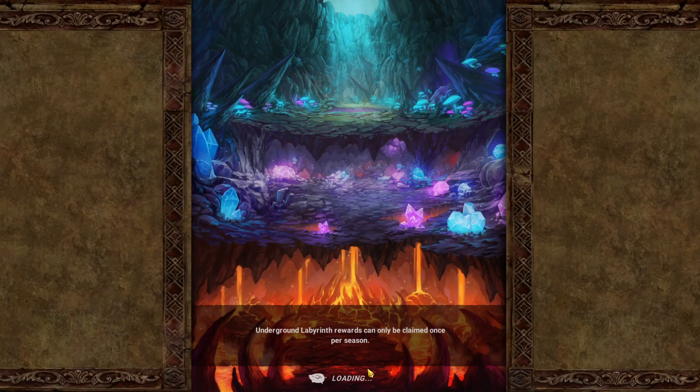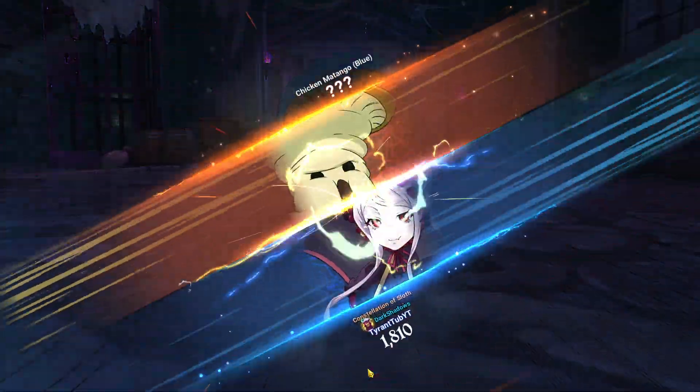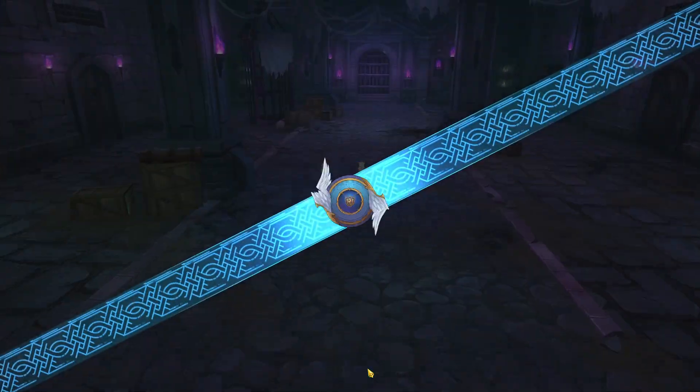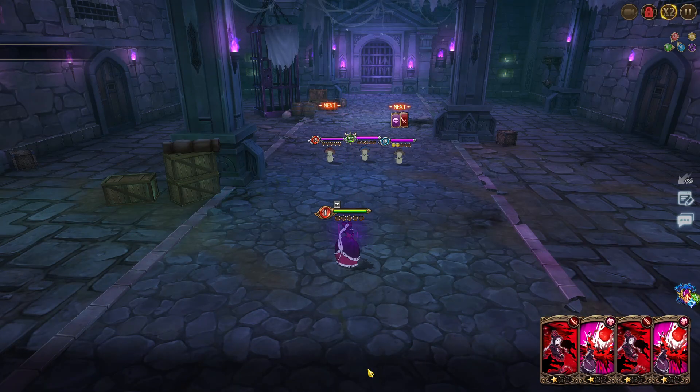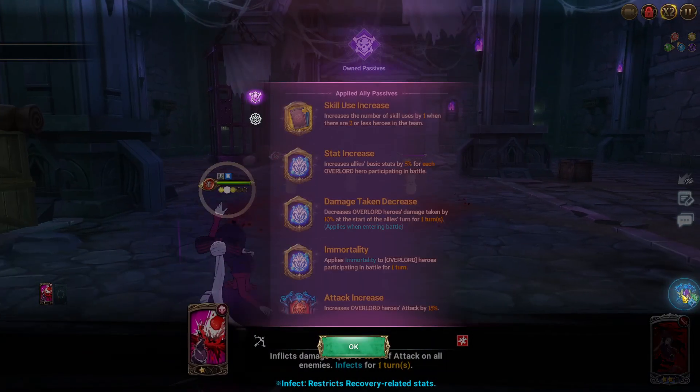The characters themselves get buffs per Overlord Climb character on the field. What you want to do is if you do have multiple of them, you do want to pick them up along the way, because you give your team more basic stats but also they are a lot better than normal characters on this, as they do have slightly buffed stats.